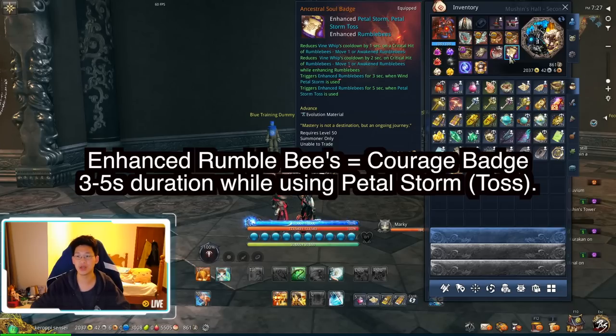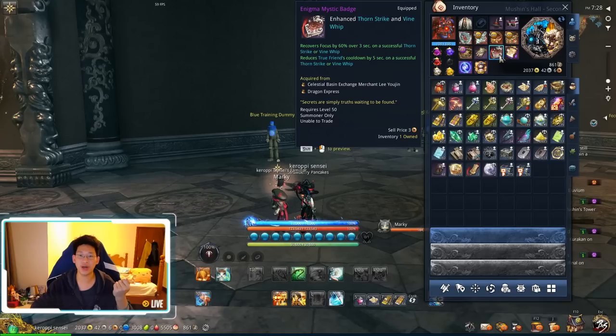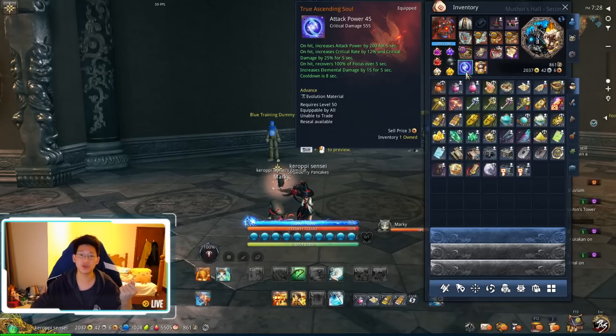Enhanced Rumblebees is basically when you're Soul Burned. The main reasons you want the Glory Badge are: it's the only badge Courage can fuse with at the moment, and more importantly, when you get your Vortex Temple Mystic Badge — your Aransu Mystic Badge — it procs through Vine Whip. The more Vine Whips you can push out, the more procs of your Aransu Mystic Badge you'll get, which is extremely strong.